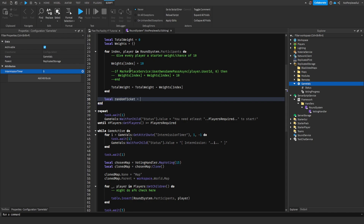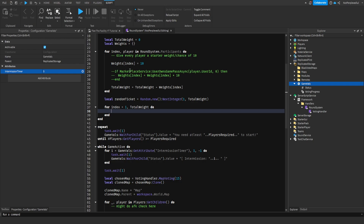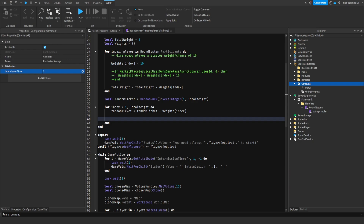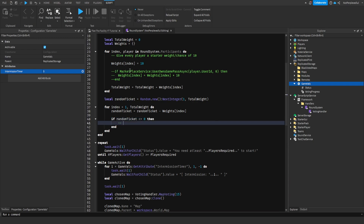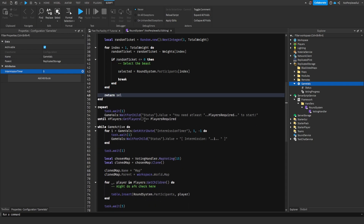Local random ticket is equal to random dot new, next integer, one comma total weights. For index equals one comma total weight, we're gonna do random ticket is equal to random ticket minus the weights index. If random ticket is less than or equal to zero, then select the beast — selected is equal to participants index. Then we could just break it. And then after all that, you return selected.